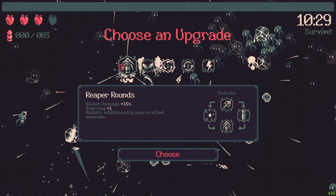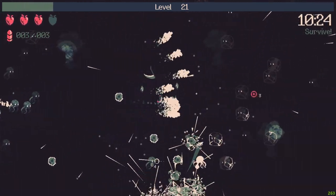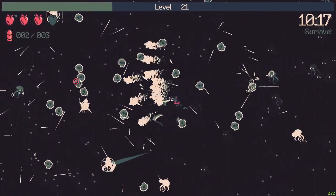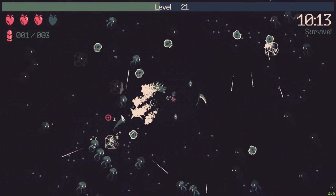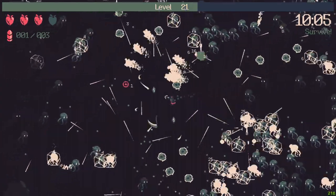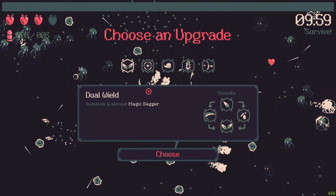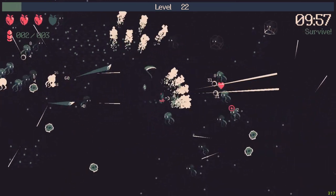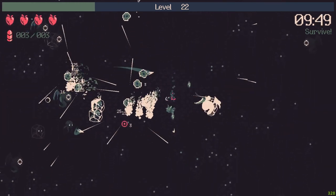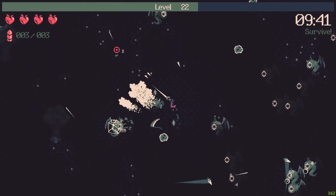So many good upgrades — let's take this one, and I will go for the double magic dagger next. The dragon is doing 160 damage. Another level up — let's go with this one. Oh, a life, nice HP. So the dragon is OP — we kind of find that now. It can carry you by itself, that's insane.